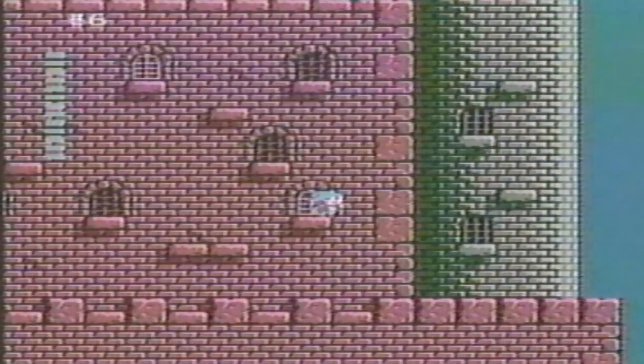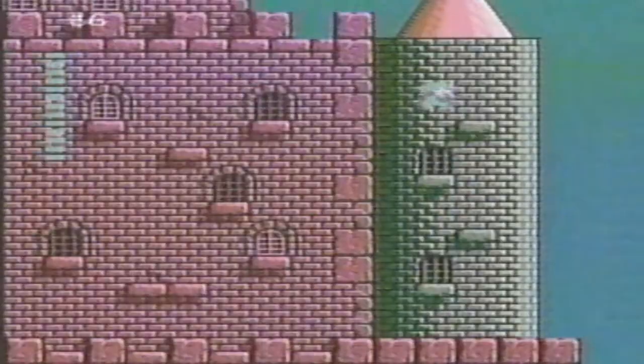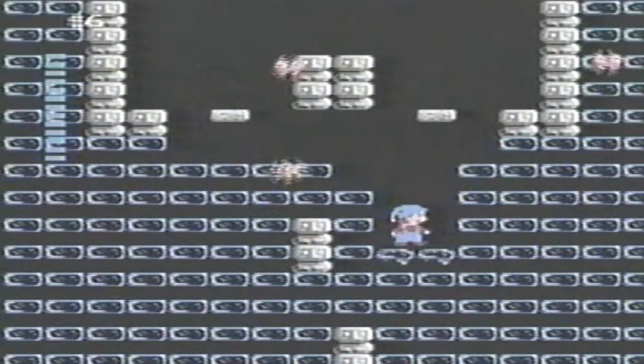Now you need the water jar. Climb to the ledge and enter through the wall. You can defend yourself better by standing on two blocks of ice.